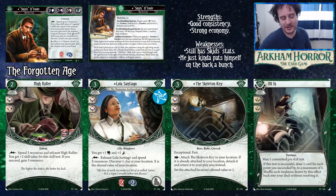Skeleton Key works very nicely with Lola Santiago — it's Exceptional at four experience. Attach it to your location and set that location's shroud to one, so for just one resource you can grab clues off your location. All In is a Fortune card that commits for two wild — if the test is successful, draw one card for each point you succeeded by up to five, and shuffle any weaknesses drawn back into your deck. Skids is not as strong with cards as with money, so alongside Lucky Cigarette Case this is another way to load up your hand.